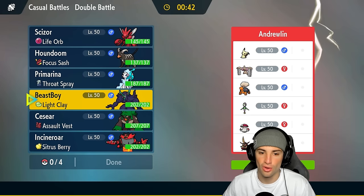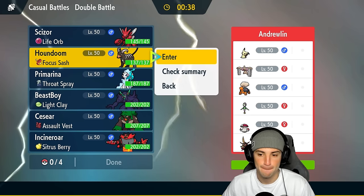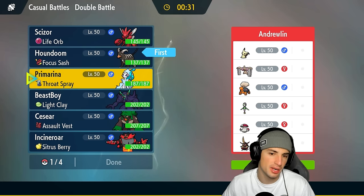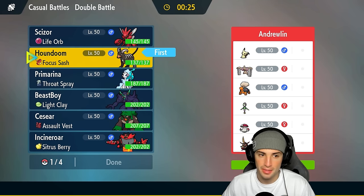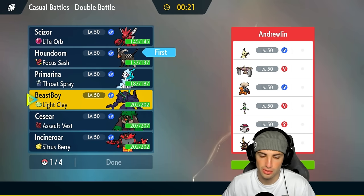We could maybe just go Houndoom alongside Grimmsnarl because Houndoom can kind of counter that Torkoal. I actually really like that. So I am going to go Houndoom as our lead. If they want to go into a trick room user it would be Mimikyu, and at that point do I just go into Scizor or do I set up screens and play off that trick room? I think setting up screens is definitely the best option.